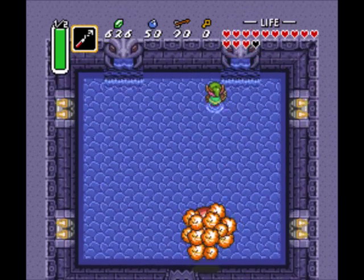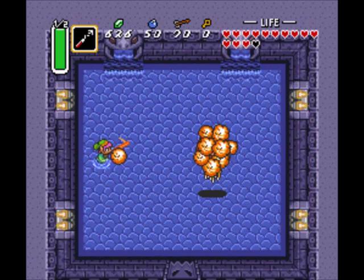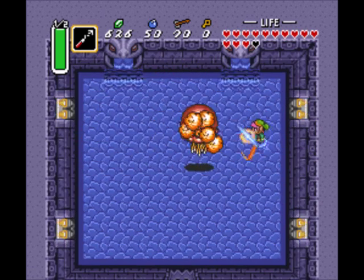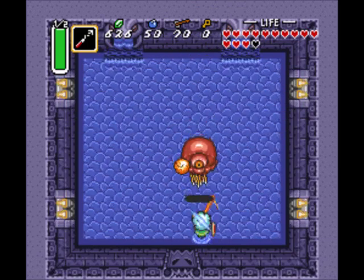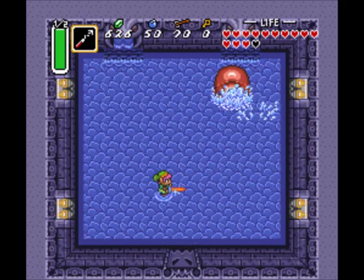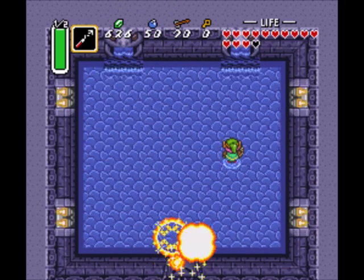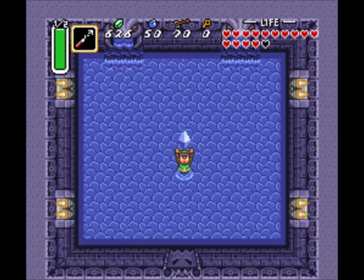No boss key needed here. That's odd. I thought we always needed the boss key for boss time! Now, this guy would be a lot harder if you didn't have the tempered sword. What you gotta do is you gotta kill all these little floaty brain guys, or whatever they are. And normally, with the master sword, it takes two hits to kill them all, so you can't kill them as quickly as I am. But fortunately, I have the tempered sword, and it's kind of hard to miss those guys. Wow, I didn't realize the tempered sword would make this guy so much easier. I have never fought this guy with the tempered sword — it was just something that a lot of people suggested, and I figured I'd give it a try, but wow. I didn't know it was that abusive.